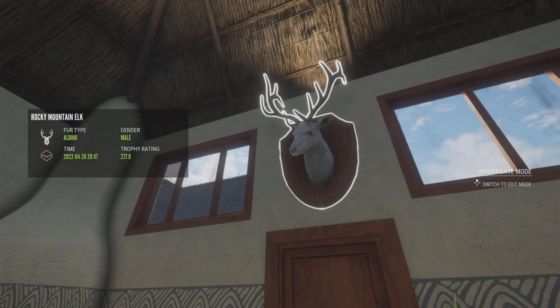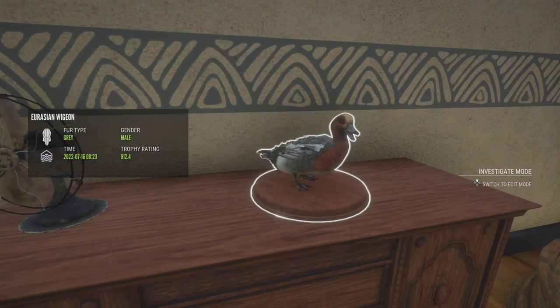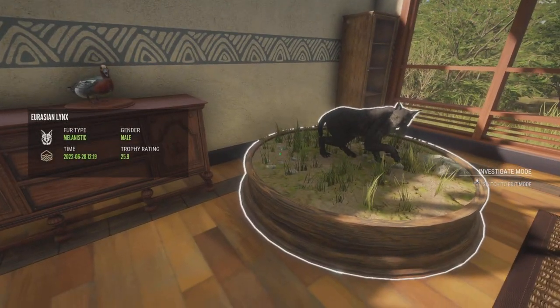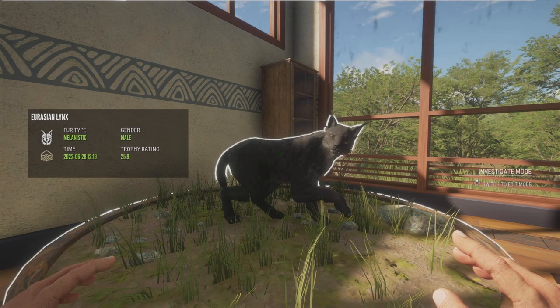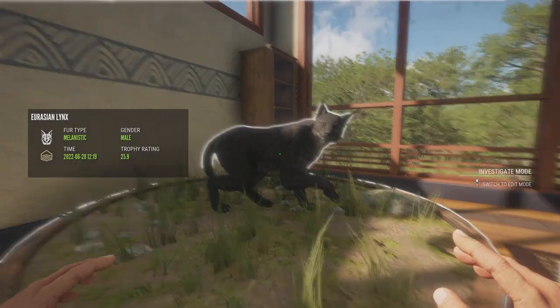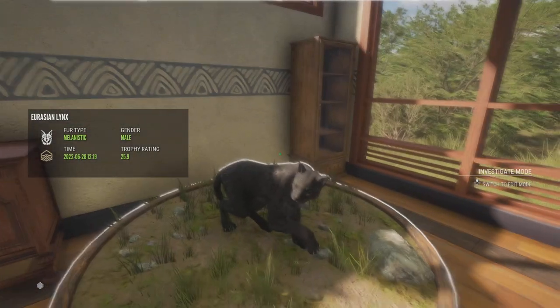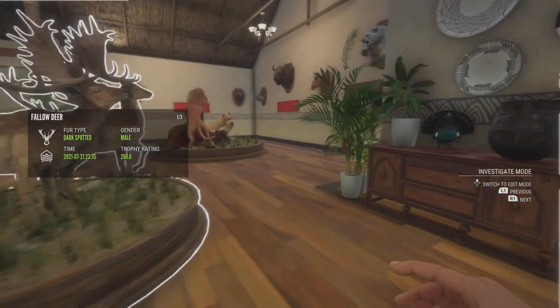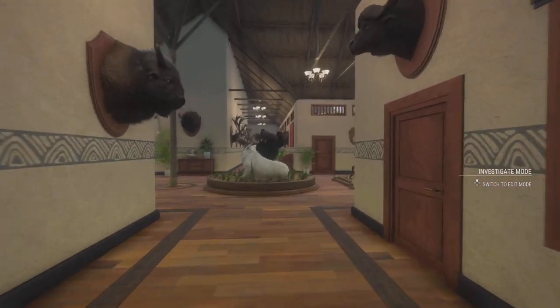Over here we've got our Albino Male Rocky Mountain Elk — definitely something that's pretty cool. My smaller of my two Diamond Wigeon, and then my Melanistic Gold Lynx. This is probably my second favorite trophy in the lodge next to that Melanistic Diamond Grizzly. This thing is unreal — these guys are so, so rare. The fact that I got him as an initial spawn with a max weight estimate, I don't even know what to say. That was one of my coolest kills.